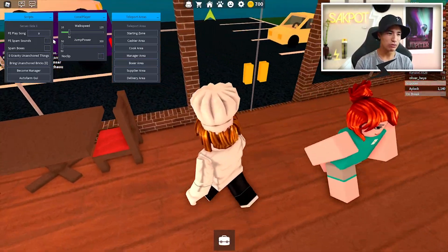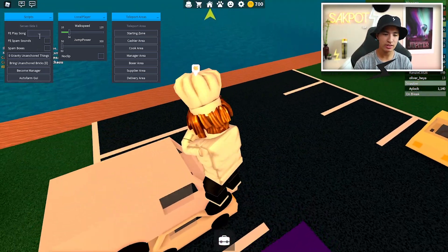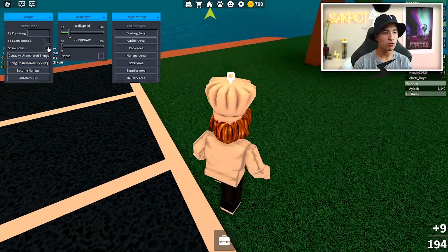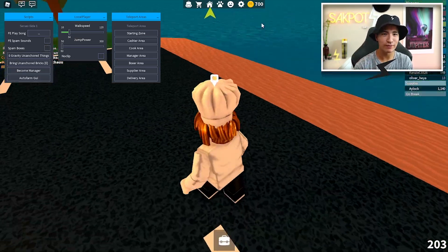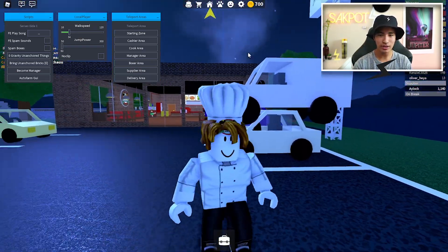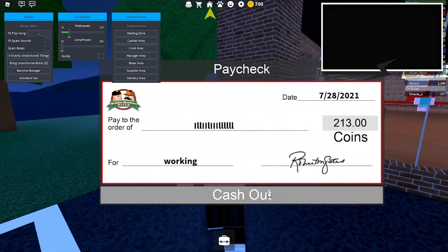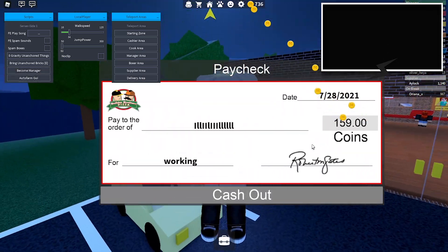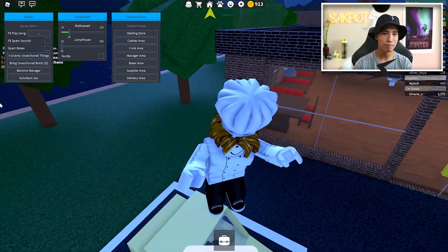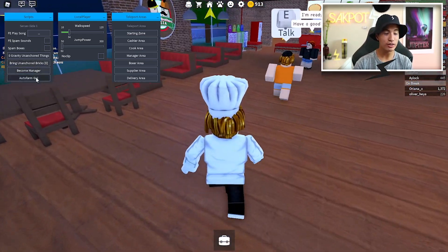Let's move on to the FE play song feature. You put in one of your songs here, and you can also spam FE sounds, spam boxes — that's a pretty funny one — and you can also set zero gravity on anything that's unanchored. We also have rain unanchored bricks, become manager, and an auto farm.